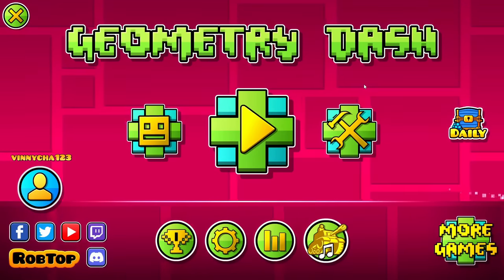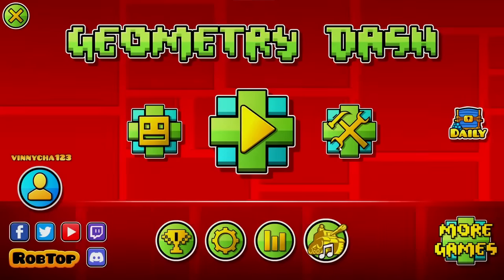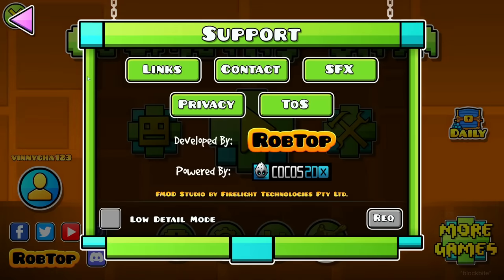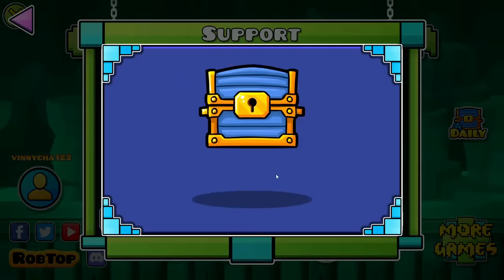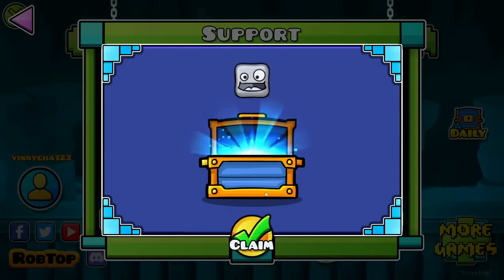Another way you can get a free icon is if you go to your settings and go to the help menu. You should get a question mark popped up right by the request — although if you don't, just keep spamming it, go back out, go to settings, go to help, and just repeat until you get that question mark, and then you should get a nice free icon.